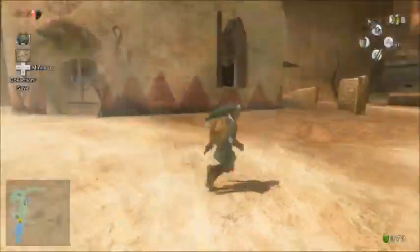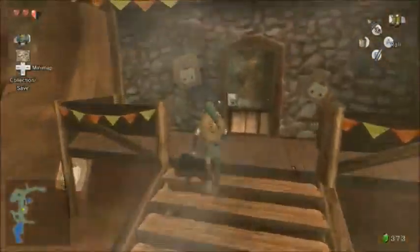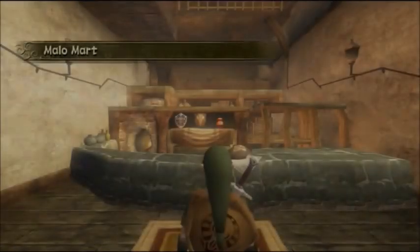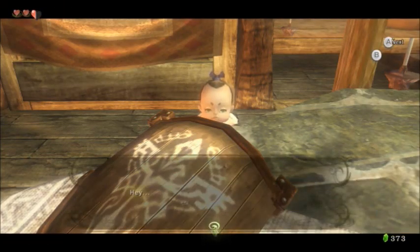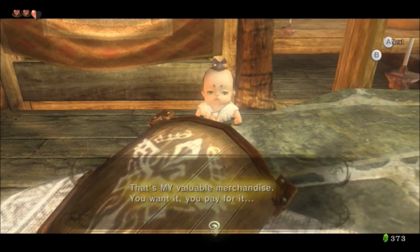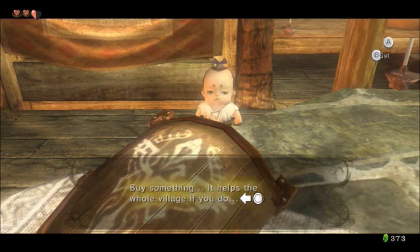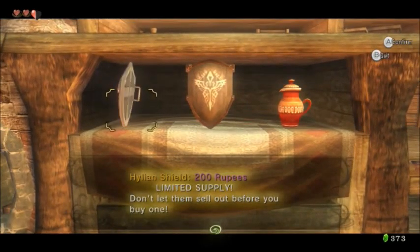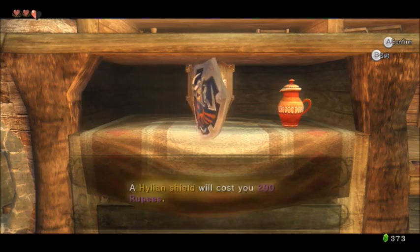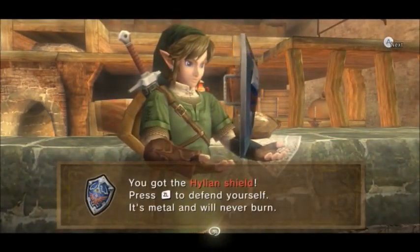Because there is a shop open here now that should sell me a better shield. The little baby kid opened a shop and everyone's just cool with it. But he does have a better shield, so I guess I am cool with it. Look at him right here — hey, you can look at stuff, but don't you dare just take anything. I'm trying to buy — that's my valuable merchandise. You want it, you pay for it. I decided to take on this unmanned shop. The previous owners were killed — that was actually part of the story from a few episodes ago. 200 rupees, limited supply. It is a much better shield — probably the best shield. It's metal. It will never burn.